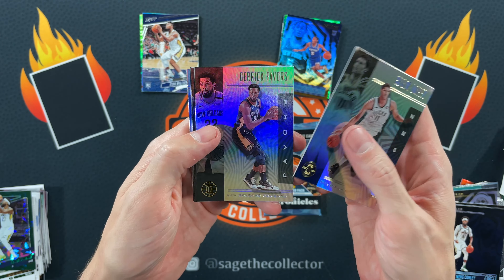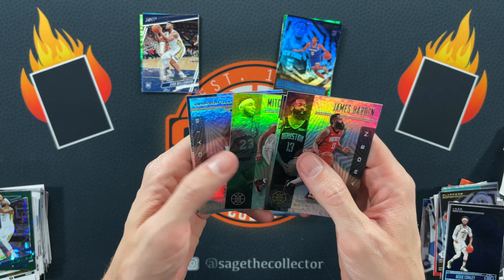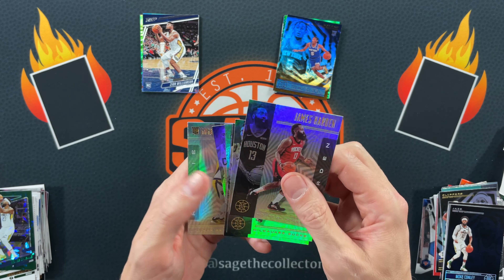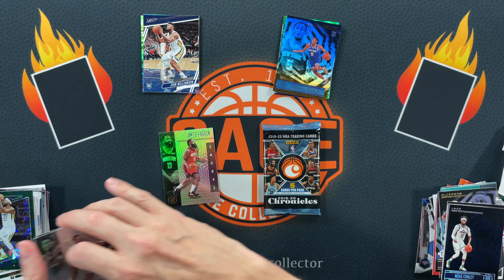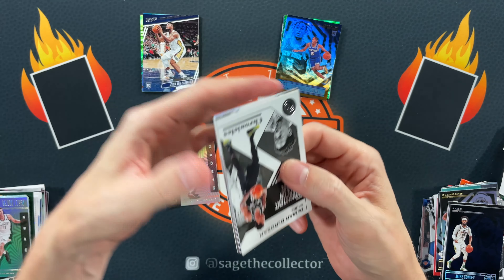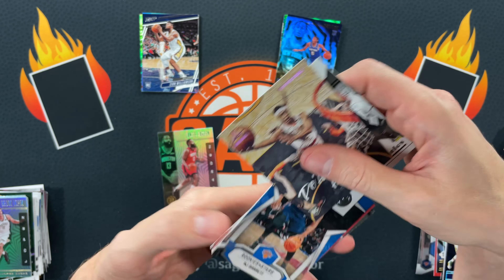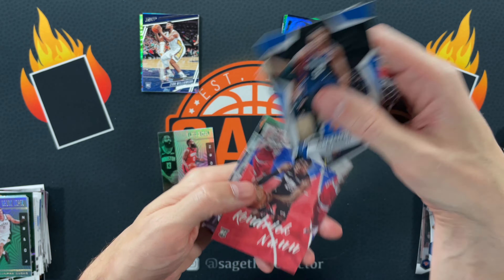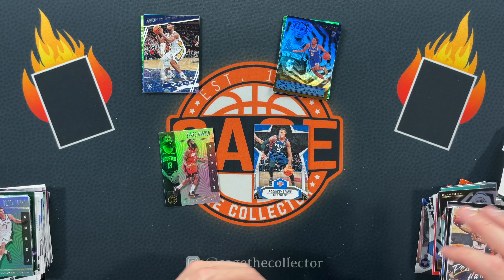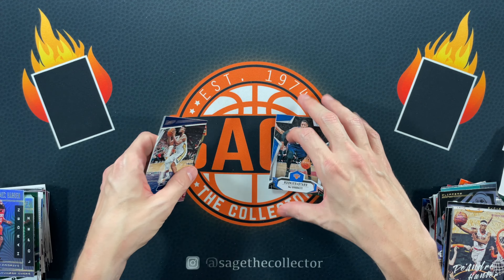Got Brook Lopez, Derrick Favors, Harden, Mitchell Robinson, an emerald cut, a Bismack Biyombo, and a dinged Goga. I might have to go with James Harden on that. These teams are really not putting up their best fighters. Got Damar, a pink DeAndre, Rookies and Stars RJ, Kendrick Nunn, and finished with DeAndre Hunter. Gotta go with Rookies and Stars RJ — and he beats Harden. So it's tied.